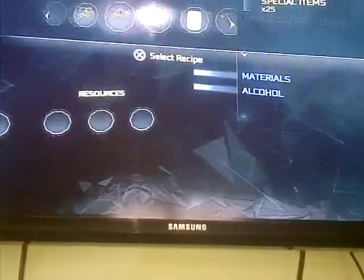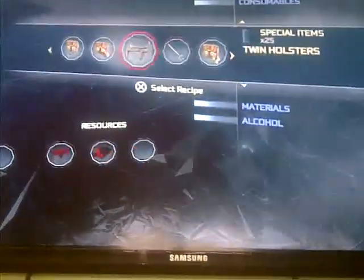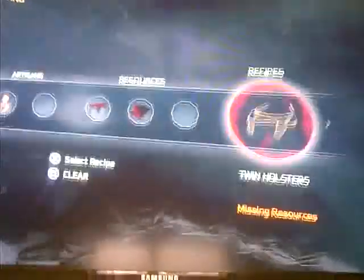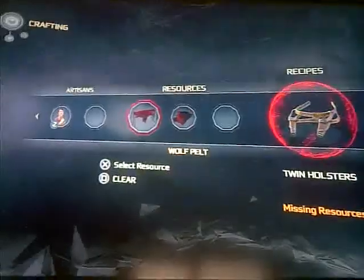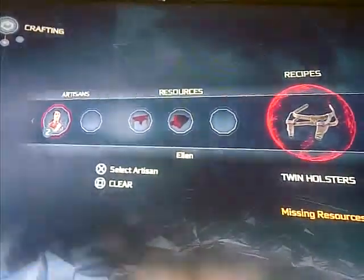Then you go right to the last one. Then there's gonna be twin holsters. Then you press on it, and as you can see, you need rosehood lumber and wolf pelt. Her level has to be level 2.